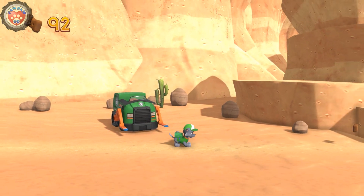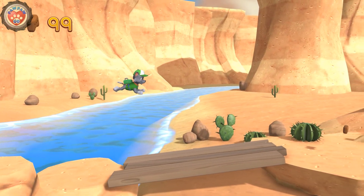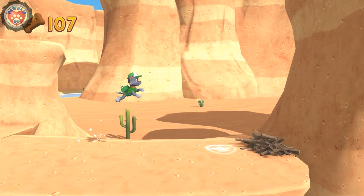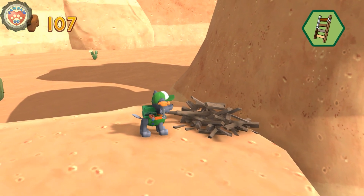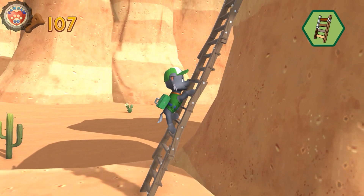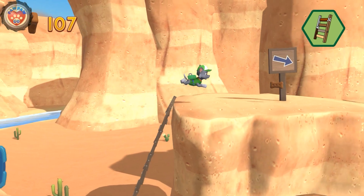Rocky! Let's keep following the path. Keep collecting pup treats whenever you find them. Choose the pup ability that will help you. Perfect! Awesome climbing!